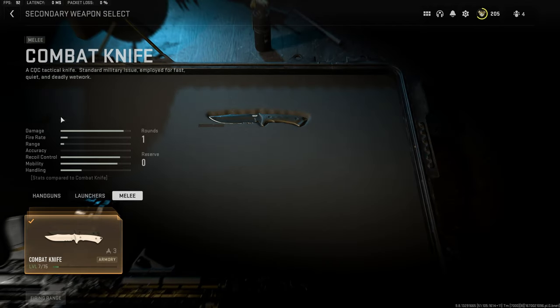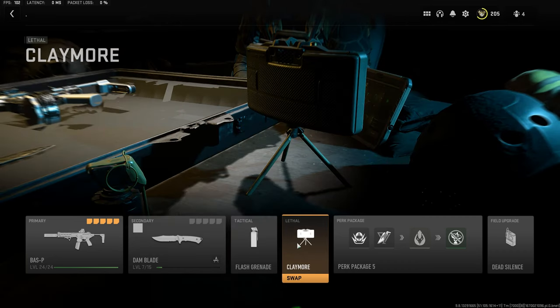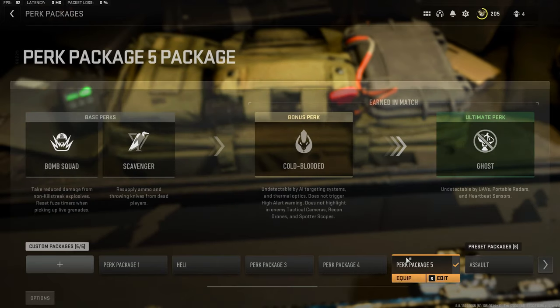For my secondary I'm running a knife just to get around the map faster. For lethal you can run Claymores in case you're worried about people flanking you. My perk package: Bomb Squad because of all the random nades, Scavenger in case you need to pick up ammo, Cold Blooded because you're chilling in one spot and don't want to get beamed by ARs, and Ghost because you're sitting in one spot looking for long-range angles. If people pop UAVs or heartbeats they'll see you ahead of time and beam you, which gets frustrating.